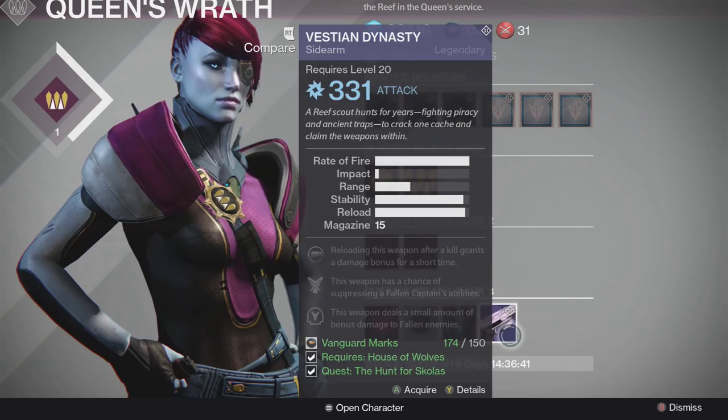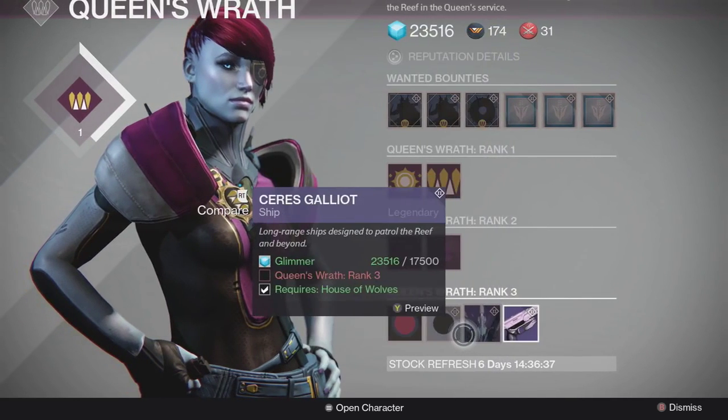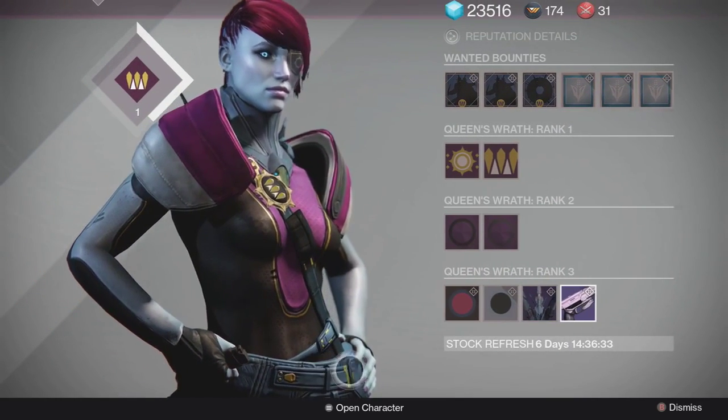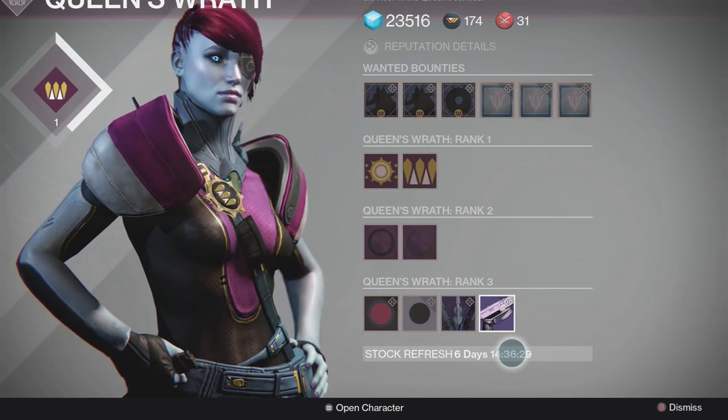As you can see right there in the bottom corner, you can purchase a new one if you were to dismantle it. You can purchase a new Vestian Dynasty for 150 Vanguard Marks, as long as you have the House of Wolves and the first mission done.